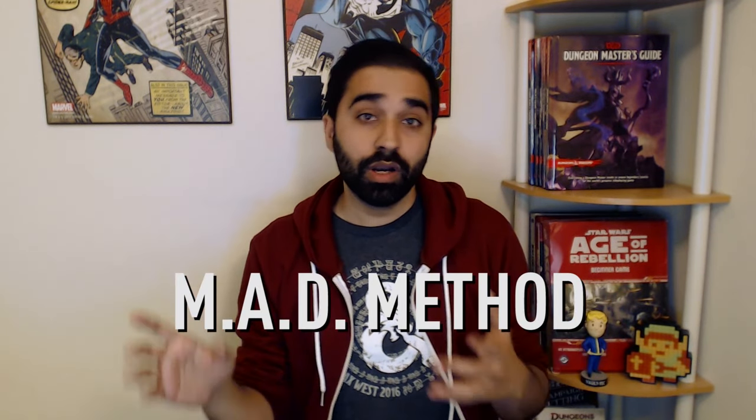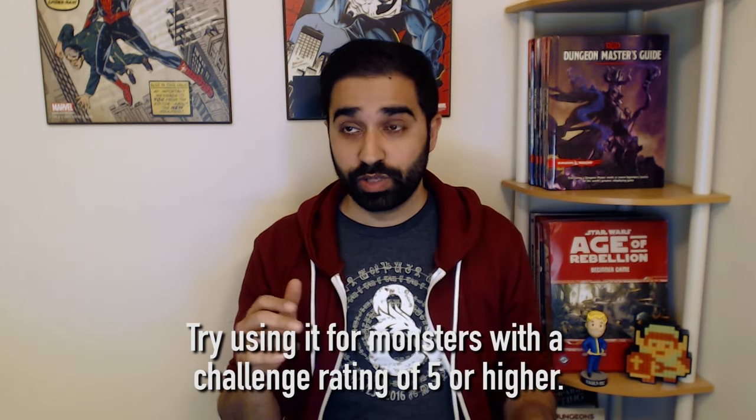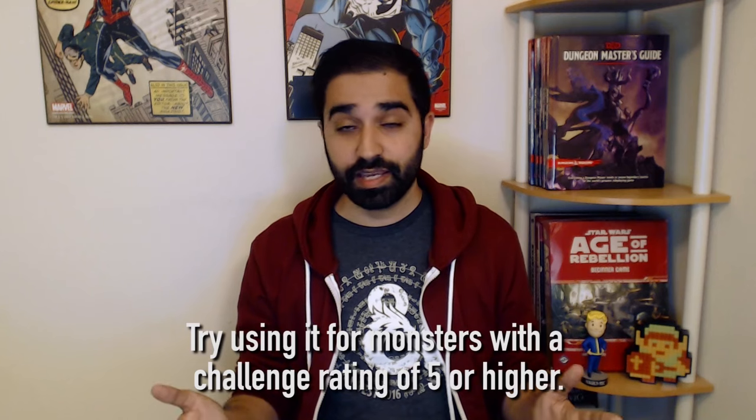If there only was some way to combine them into some mad system — well, I have done it. I have created a system where you can use the average damage and add a little variance to it. I call it MAD, or Modified Average Damage. With this method, you will use the average number printed on that stat block, but you'll modify it afterwards with one die roll. This isn't that useful for lower levels where you're rolling one die for damage anyway, but as challenge ratings rise and you start rolling more and more dice, this thing can really help out.